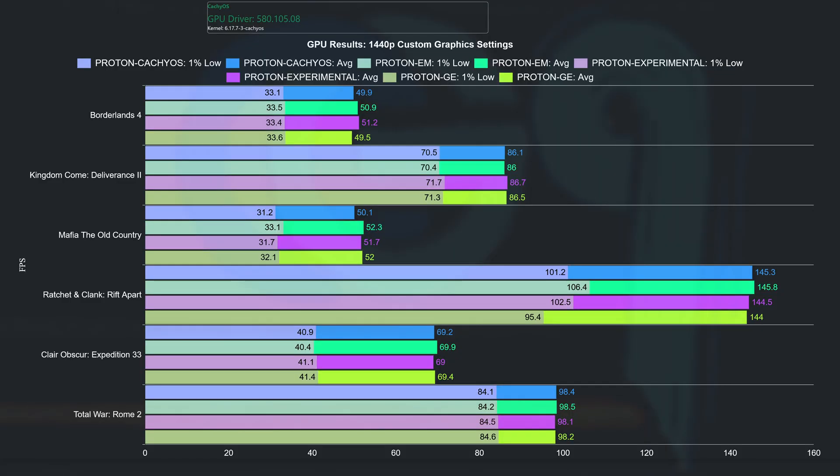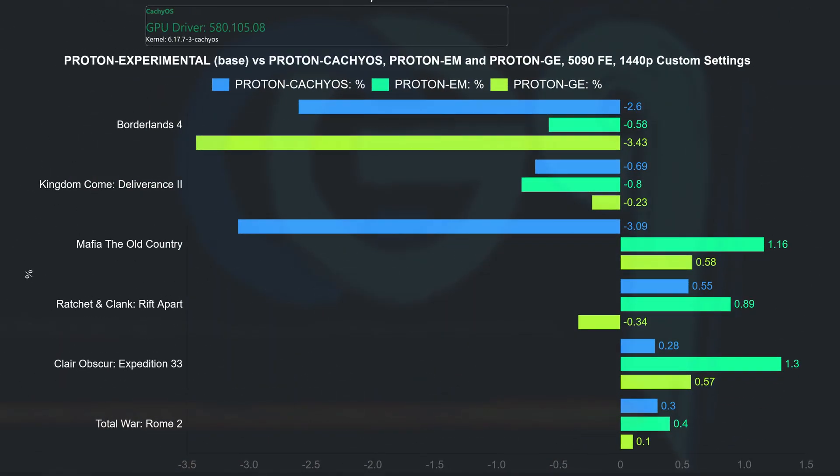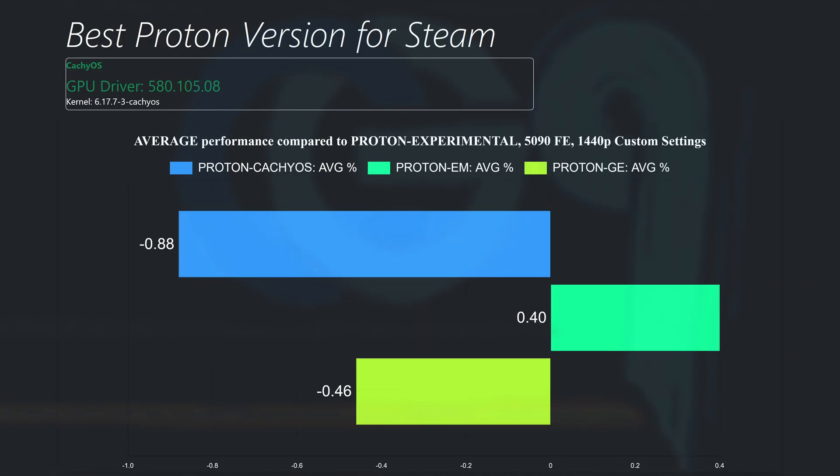This is the chart with all games tested. I didn't test many games, but I think this paints a clear picture. There is minimal performance improvement, if any, when choosing other forks over Proton Experimental. I was expecting Proton CacheOS to be a bit ahead, but as we can see in this chart, that is not the case. Here we can see the difference in percentage between Proton Experimental and the other forks. Proton EM seems to be the best, but it's not first in all games tested. On average, Proton EM managed to deliver 0.4% more performance than Proton Experimental, while the other two lost to Proton Experimental.